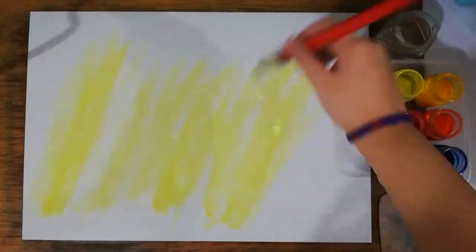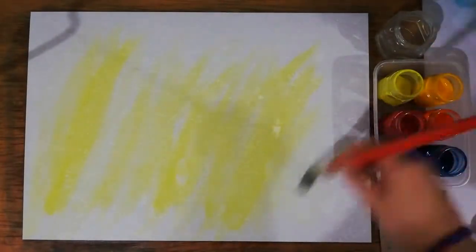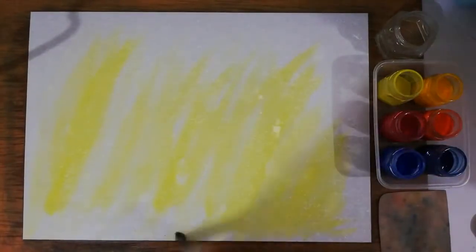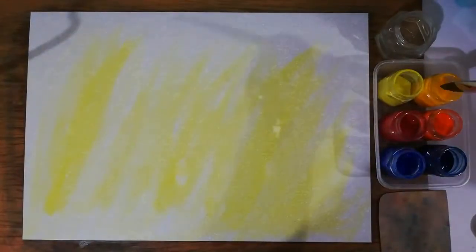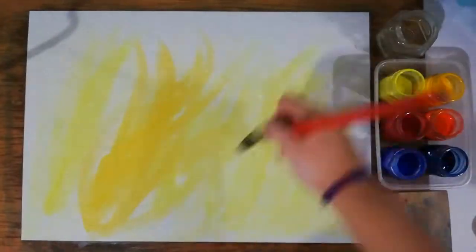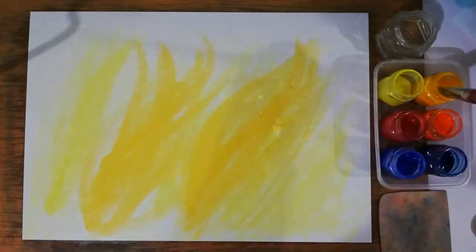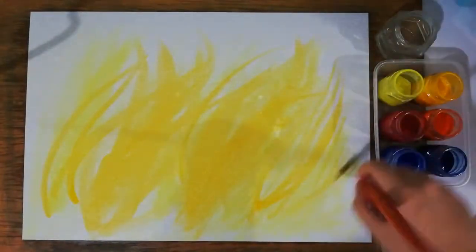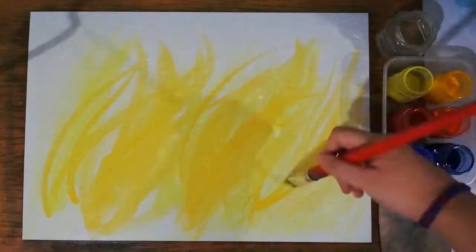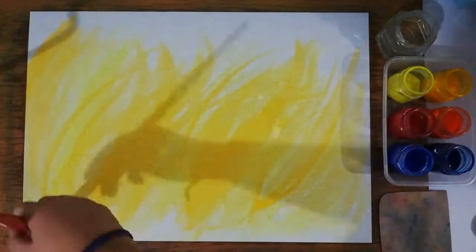Start with lemon yellow and make flames flicking up from the ground, a little forward and a little towards the right. Next, add gold and make some concentrated areas that have more gold than others. You can turn your brush sideways to make thinner flicks of flame and also shade the sides.